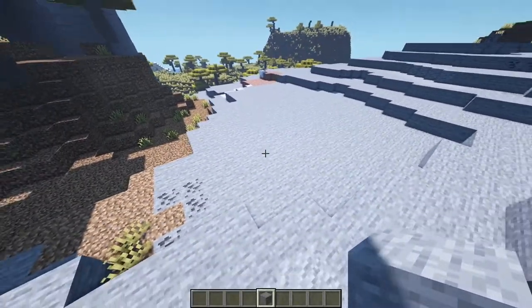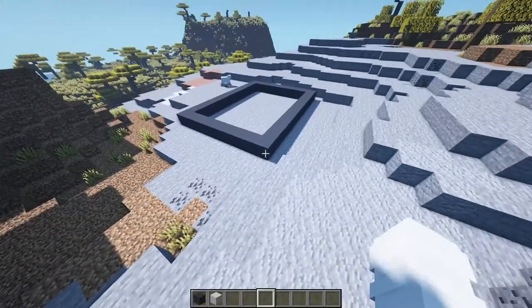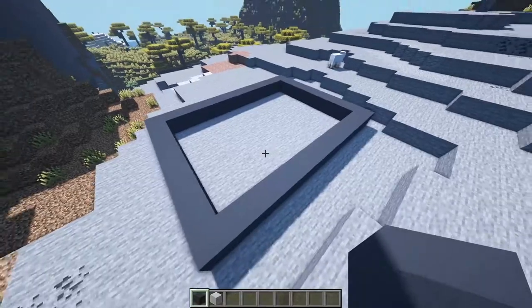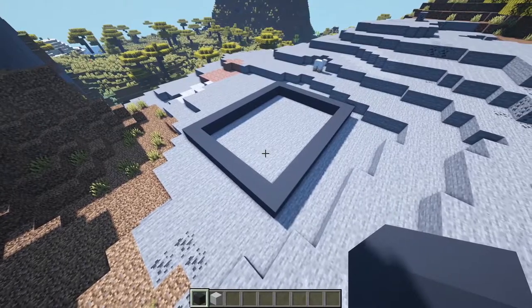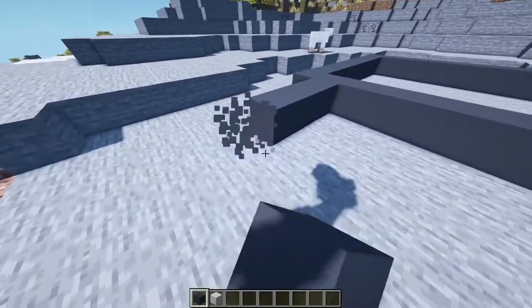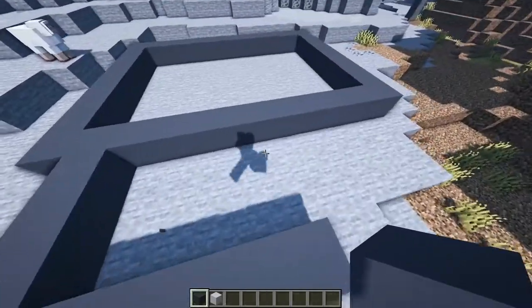First, if you need to, you can fix up the terrain a bit so the floor is more flat. Now we're ready to move on. The first step to building a house is to mark out where the house will be, and when you have this you can add extensions from the side.